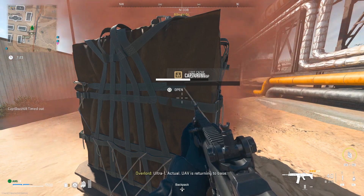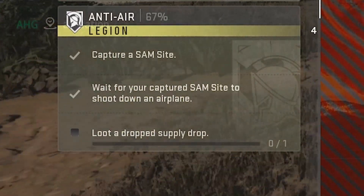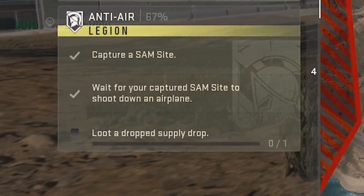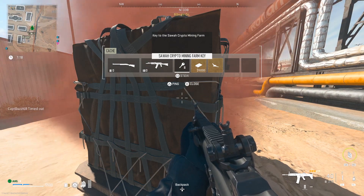Now you guys can finally get that anti-air faction mission done. You probably just have to do the very last objective, which was to loot a supply drop. Some of you might have nightmares about not being able to open boxes, but for the most part, it's behind us now.